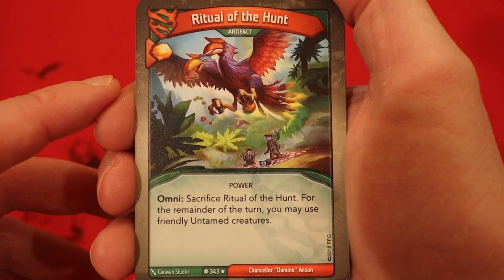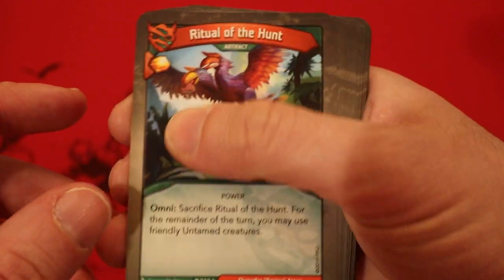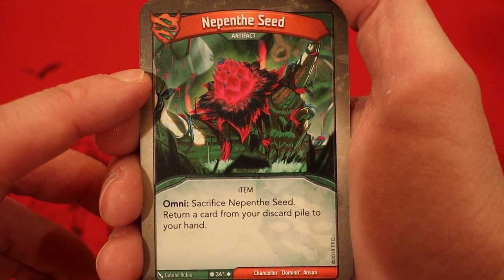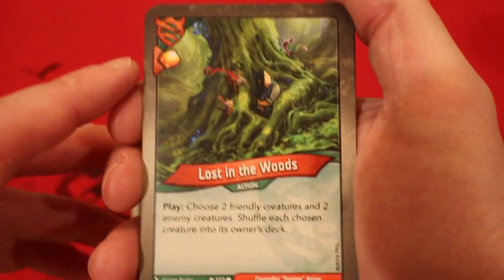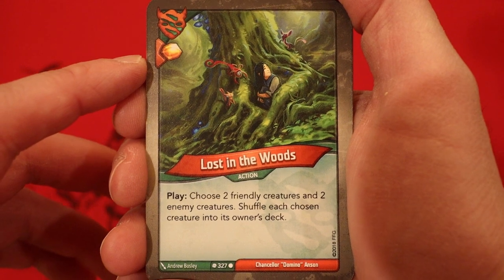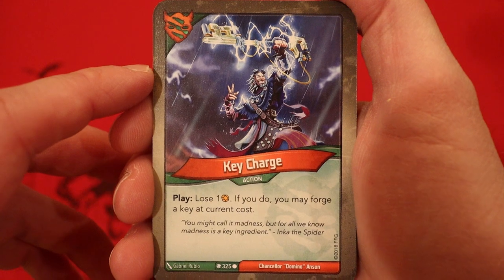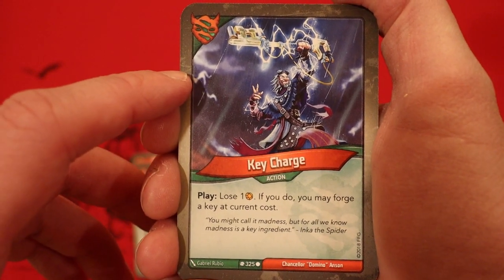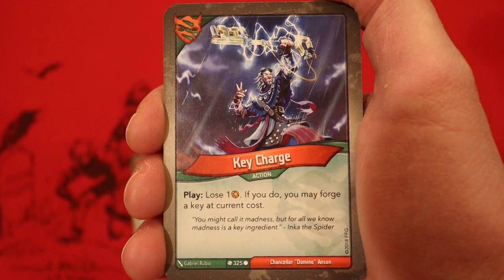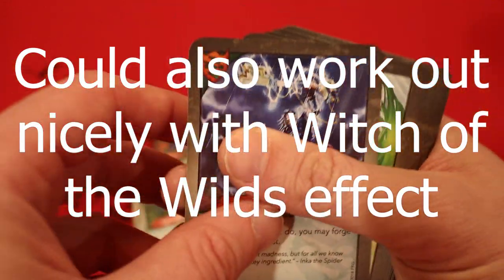Ritual of the Hunt, artifact — gain Amber whenever you play it. Sacrifice Ritual of the Hunt: for the remainder of the turn you may use friendly Untamed creatures. Nepent Seed, artifact, Omni effect — sacrifice it to return a card from your discard pile to your hand. Lost in the Woods — gain Amber whenever you play it; choose two friendly creatures and two enemy creatures and shuffle each chosen creature into its owner's deck. Key Charge — didn't see too many ways to use it in here, but not bad with the Seed. For any turn we're able to reap with a bunch of creatures where we might have had three or four to start with, get ourselves up to seven — Nepent Seed into Key Charge, make a key.